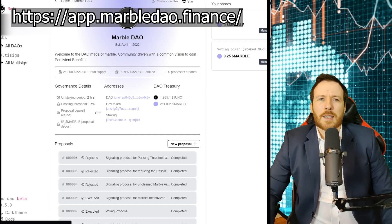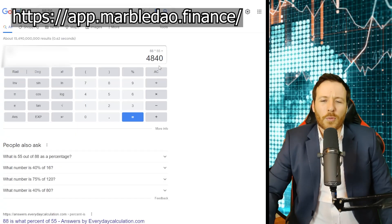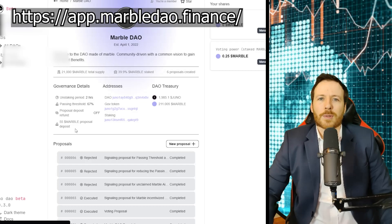What made this really unfortunate is you need to have 55 marble to make a proposal. One marble is $88, so you need $4,840 to make a proposal on that — so no one's making any proposals anymore.